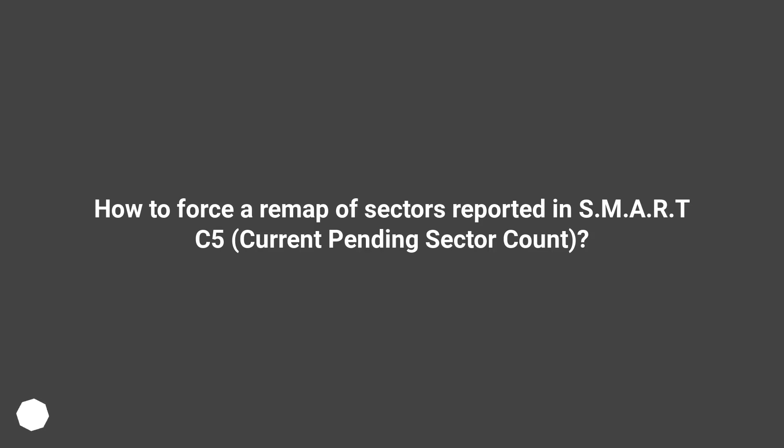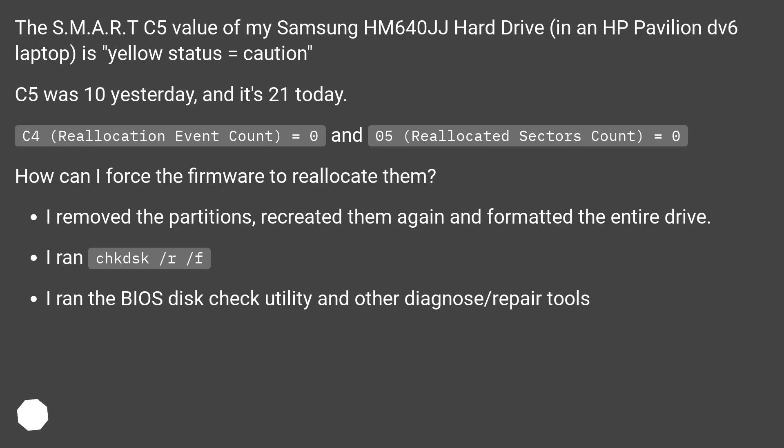How to Force a Remap of Sectors Reported in SMART C5, Current Pending Sector Count. The SMART C5 value of my Samsung Home 640JJ hard drive in an HP Pavilion DV6 laptop is yellow status, equals caution. C5 was 10 yesterday and it's 21 today.